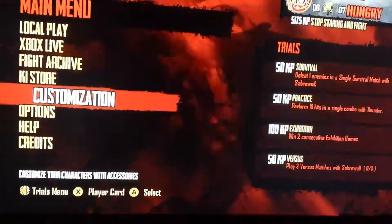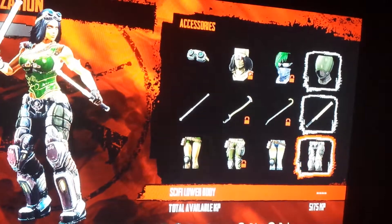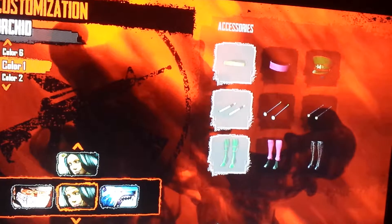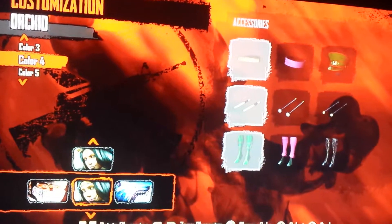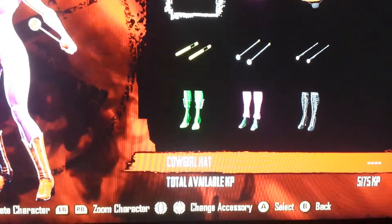It works the same way for Orchid, but I'll show you anyway. So we'll go in, select the last ones, go up to Classic Orchid. Now you have Cowgirl Boots, Cowgirl Weapon, and Cowgirl Hat.